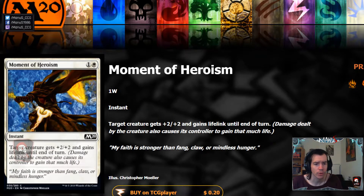Then we have Moment of Heroism, which is a pretty solid trick and also works as a decent defensive card in a slower deck — the lifelink does double duty as a situational trick and a way to stabilize and recoup some life total. In an aggressive deck it's not that great, only giving plus two plus two but costing two mana, and lifelink being semi-irrelevant half the time.